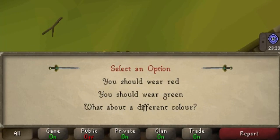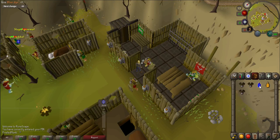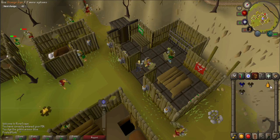And select "What about a different color?" Once complete, use the blue dye on one of the Goblin Mails to color it. Then use the orange dye on another. Leave the last Goblin Mail undyed.